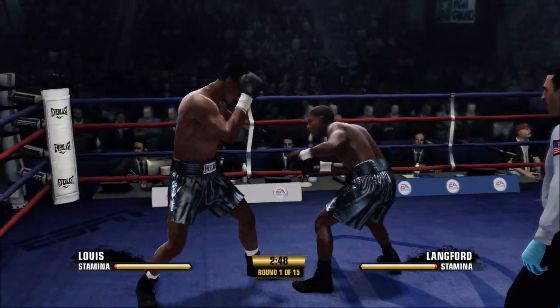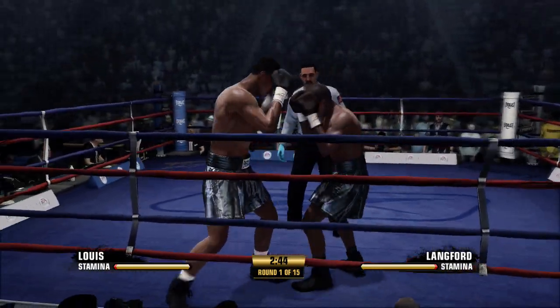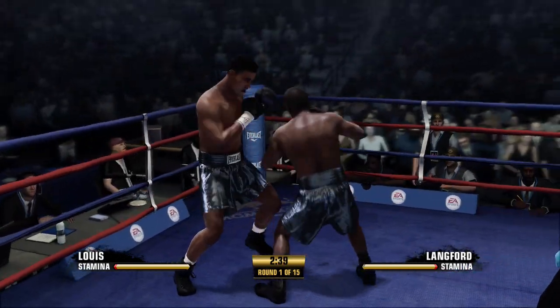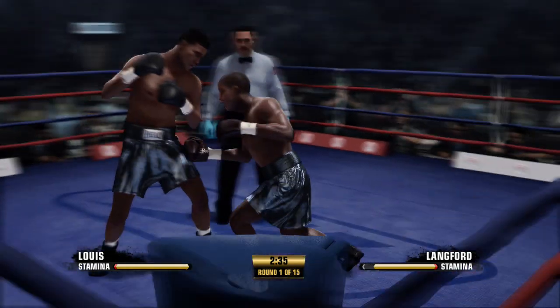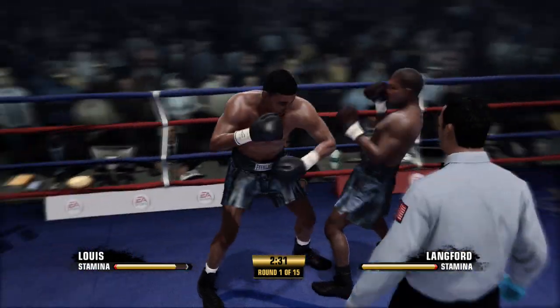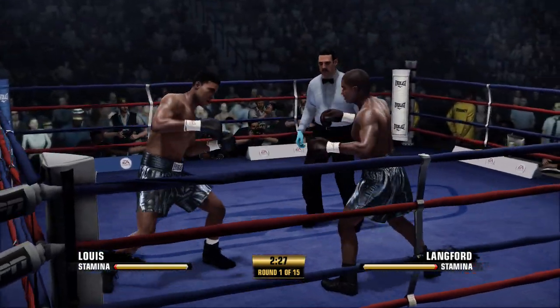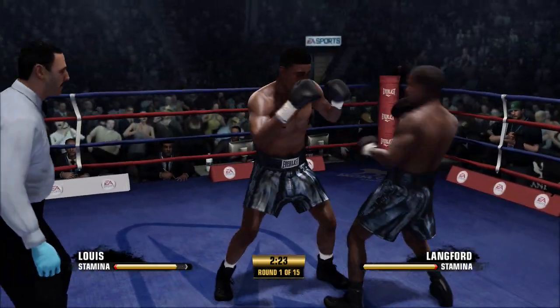Teddy, an obvious height discrepancy here — a real tall guy against a short guy. Right off the bat, advantage tall guy, but not necessarily. Look, on the outside if he's able to control those quarters, he has an advantage. But once the shorter man closes the gap and gets in close, guess what? There's a lot of target in front of him. Lewis is able to avoid that punch.